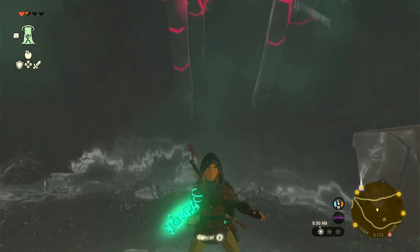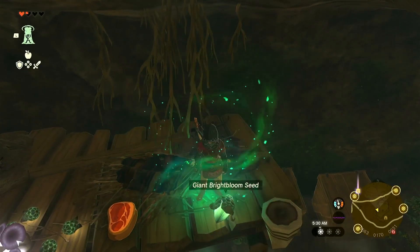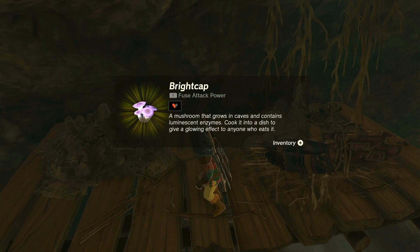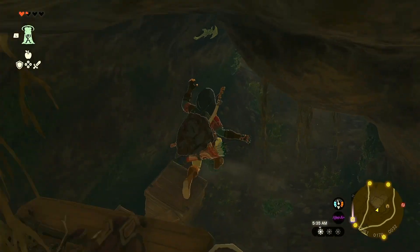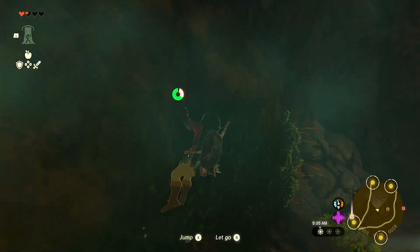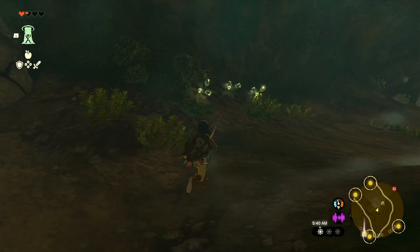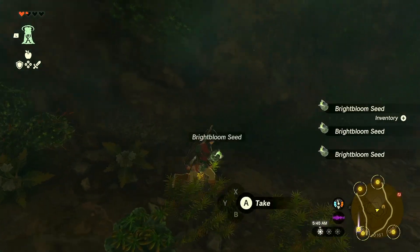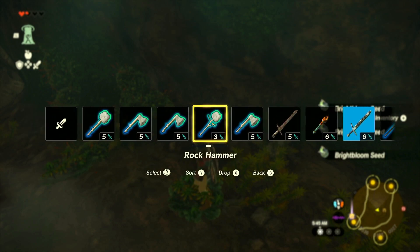Oh wait — that is a very handy ability. A bright cap. And some rocks. Do I have a boulder breaker on me? Yes, I do. Let's use this one.